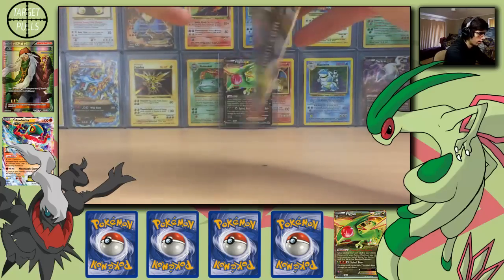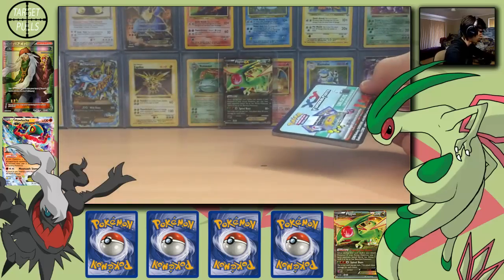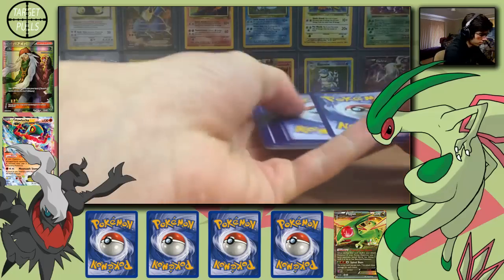I said that Lucario EX or even the Halucha — when I was opening Furious Fist, I never actually pulled a Halucha. So that's interesting. I'm going to keep the codes this time around.